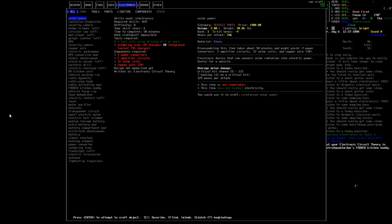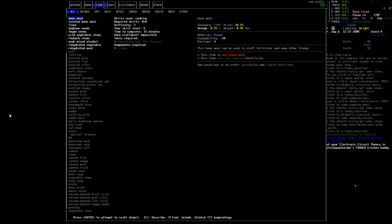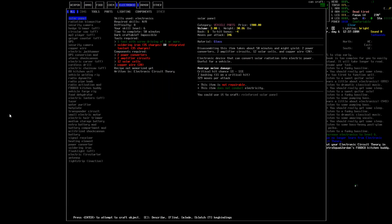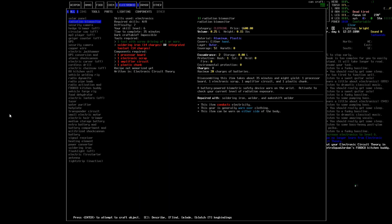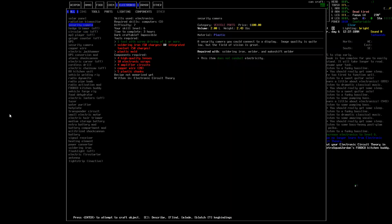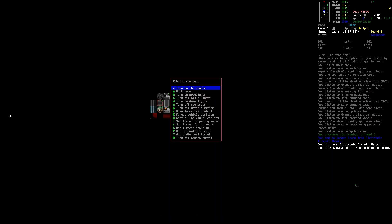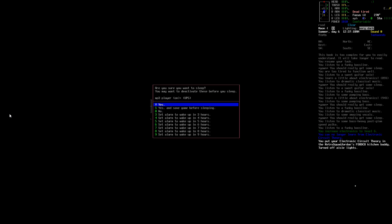I'm just curious if there's anything else we could maybe make now. We could do — oh, that's pretty interesting. It's kind of like a Geiger counter but it's like a watch. You know what, we could take a security camera apart if we want those lenses. Well, that's easy. Let's go ahead and go to bed for now.